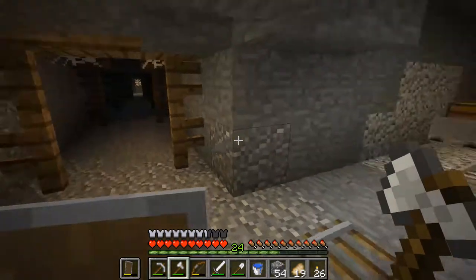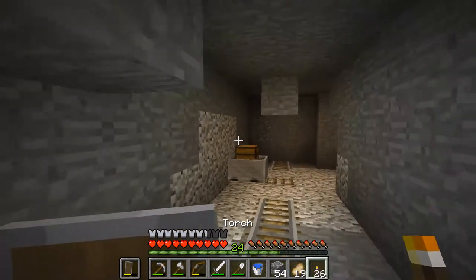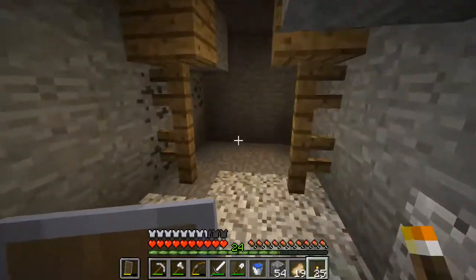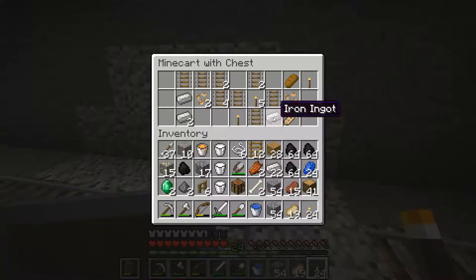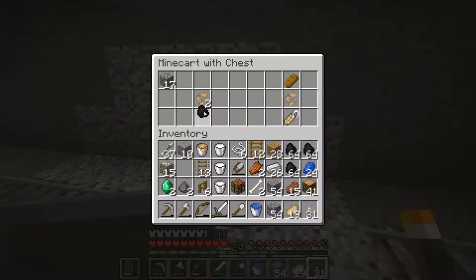We've got a chest — let's investigate. A name tag — not bad. We'll take the torches, leave that one piece of coal, take the beetroot seeds, and take the name tag.